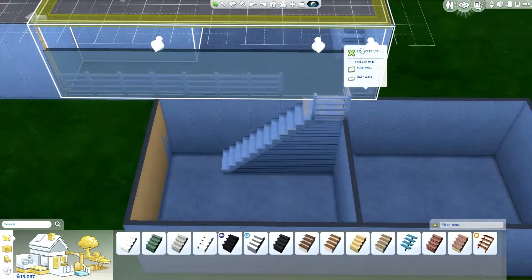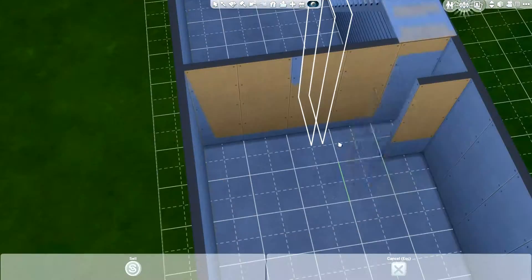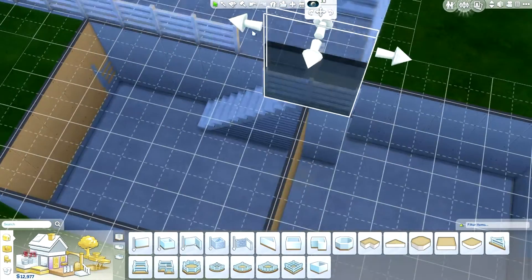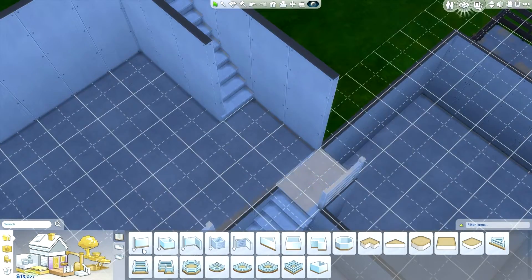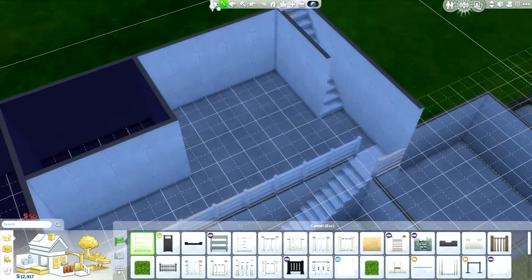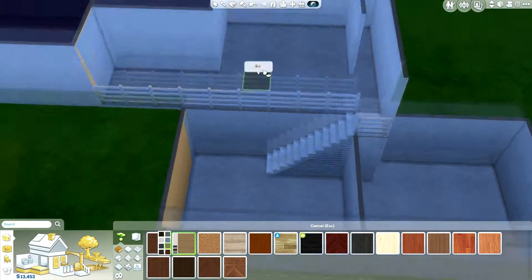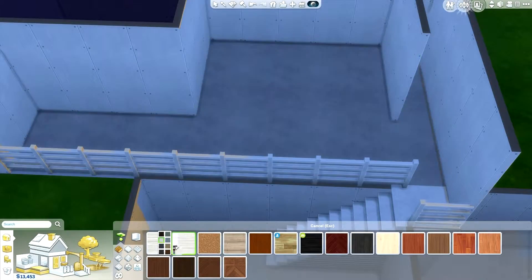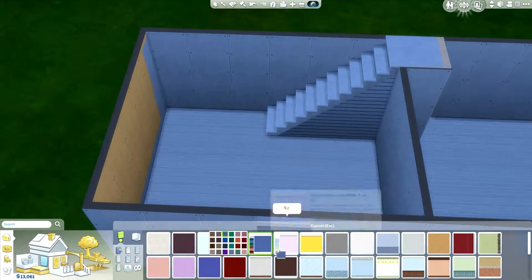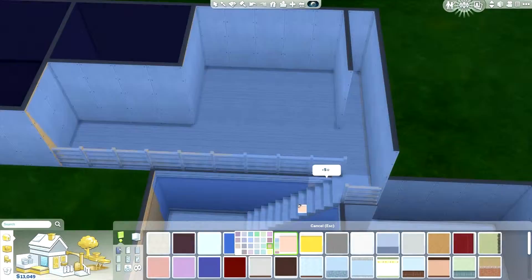I don't remember if I kept that wall - I know I removed the stairs but I think I kept the wall at least a little part, just to signify that something is going to be there. I got annoyed by the stairs - it didn't look right with a fence there - so I ended up basically stealing a little space from the kitchen. It'll be quite a small kitchen but totally functional. For flooring and wallpaper I tried to go for the cheapest stuff.